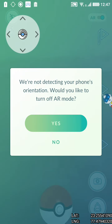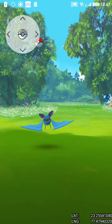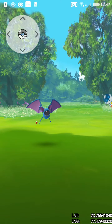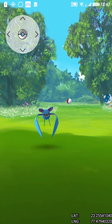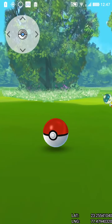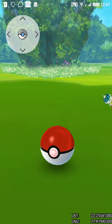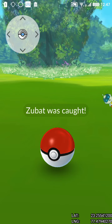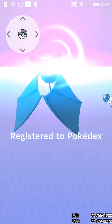A CP10 Pokémon appeared — come on! I don't want to waste my Pokéballs. Got it! Gotcha! Yeah yeah yeah! That's my seventh Pokémon — I'm still pretty new to this game.